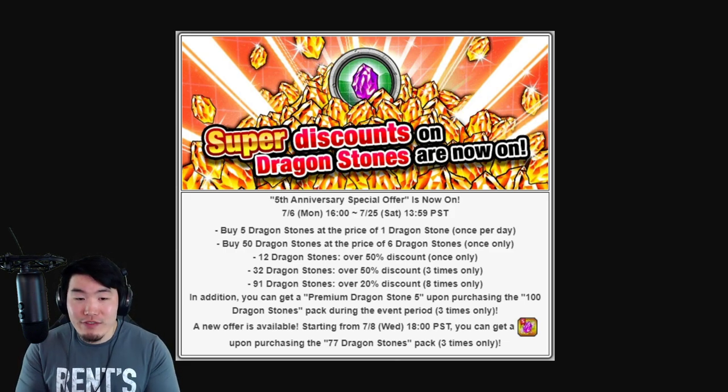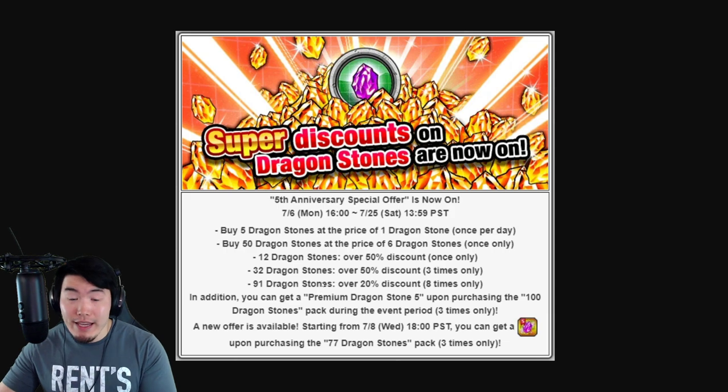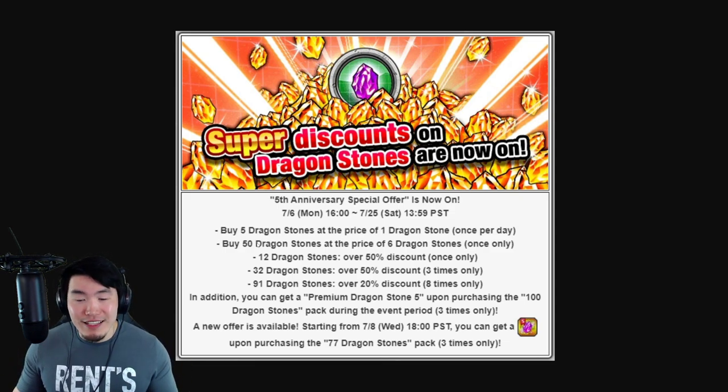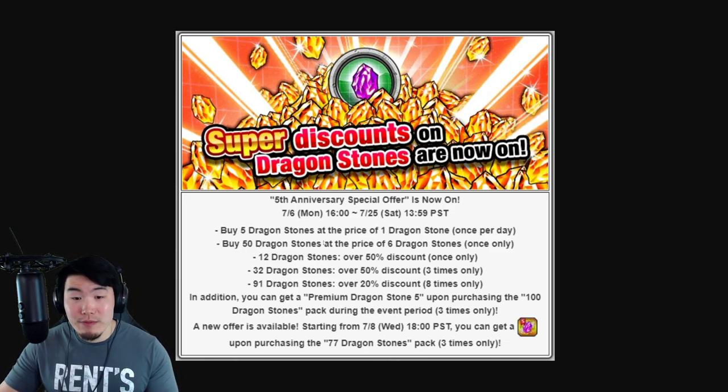Getting into the sales from last year: we had the 5 stones per day at the price of 1, available once per day. We also have the 50 stones for the price of 6 stones, but once only — very unfortunate. Definitely the best deal out of all these packs; 50 Dragonstones for the price of 6 is amazing. I wish it was available at least 3 or 4 times. There's also 12 Dragonstones for over 50% off once only, 32 stones for over 50% off 3 times, and the standard 91 stones for over 20% off for 8 times.